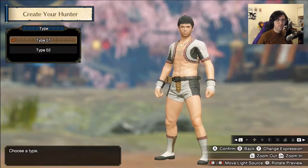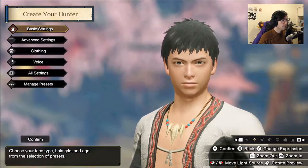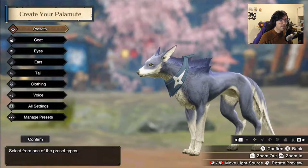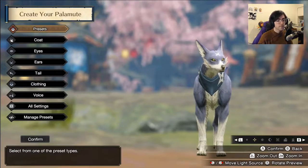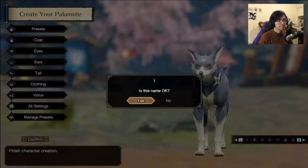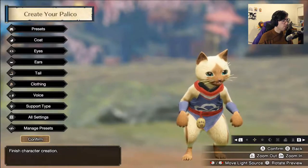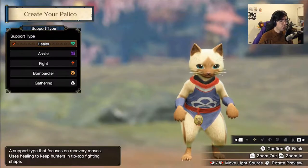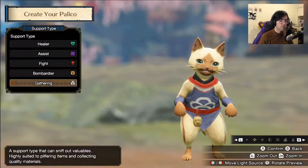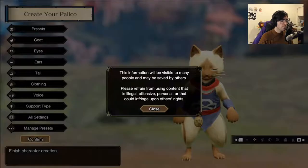We're going to start with the character creation. Just a couple things here — we're mostly going to gloss over it. You have type 1 and type 2 body. Both of these do have access to every armour in the game, however some are aesthetically different and a few have different names. We're going with type 1. This is the Palamute — our new canine friends introduced in Monster Hunter Rise. You can ride around on them; they are the dog equivalent of a Palico. And this is our Palico. One thing different in this game compared to World is we have the GU support types back, no parallel mode though. We're going with Gathering for this one because they pick things up for you, which is really helpful.